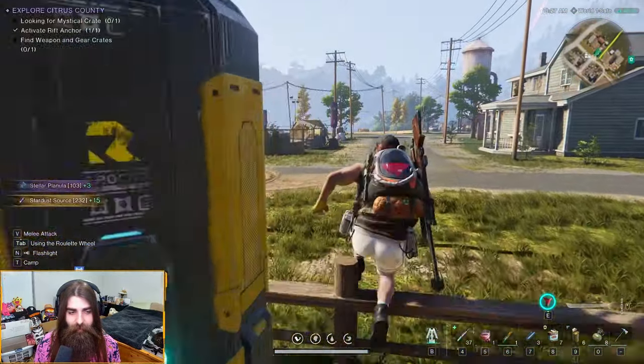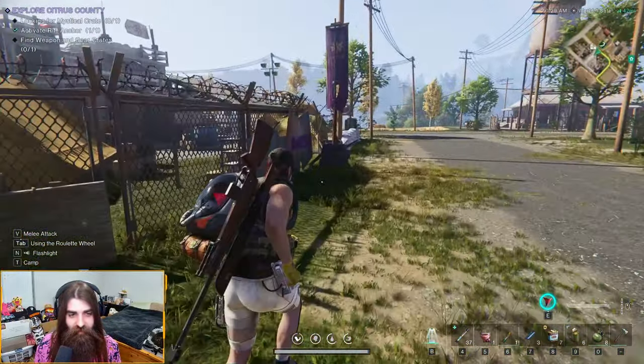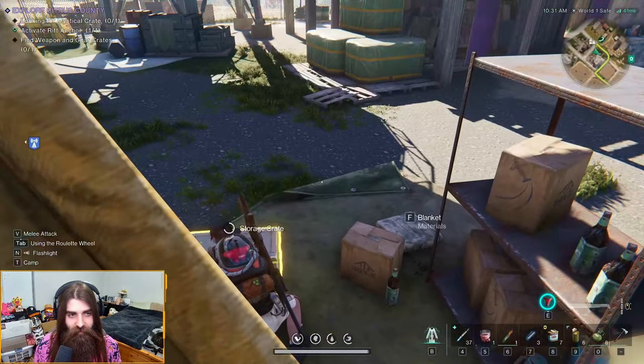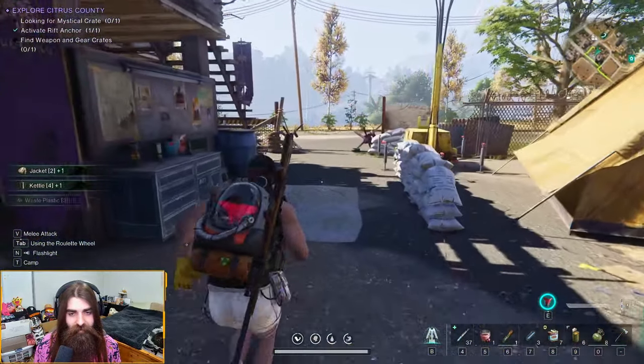Let's just activate that. Now for the mystical crate it's real easy — you're just gonna run over here to the left. You'll have a storage crate right here, you can grab a bunch of things on the ground. You're gonna want to run up here.